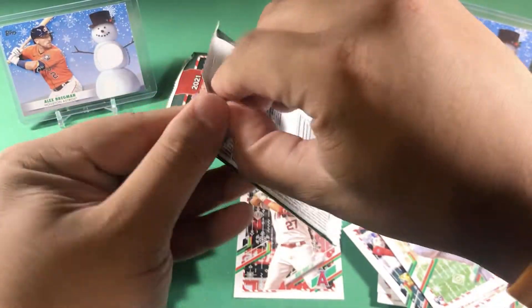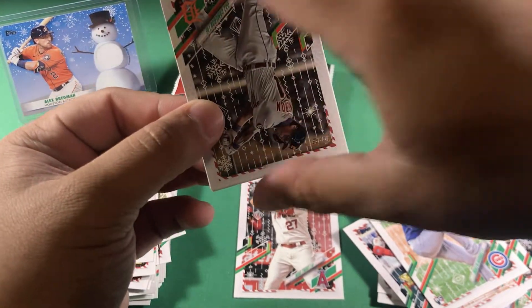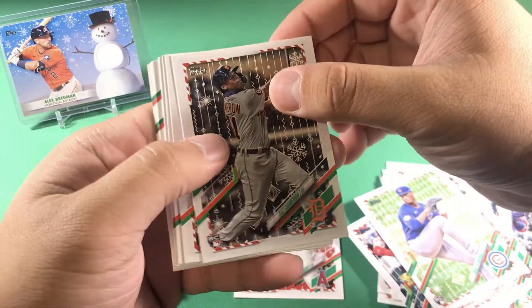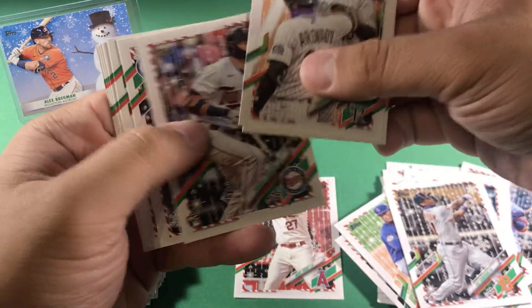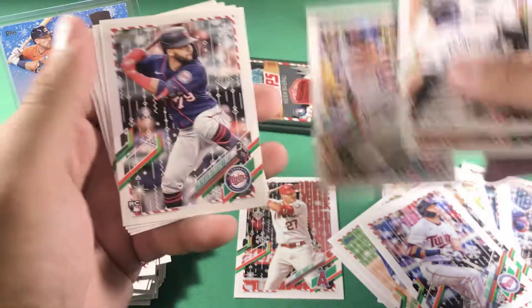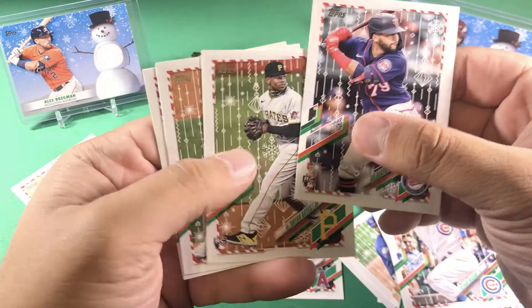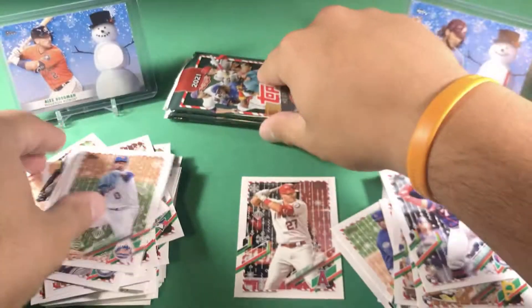I feel like I may have missed a short print already. In here you usually get one of the common short prints and then one less common short print. We have Daz Cameron — one of the more rare short prints. Chevez Loranca — this is a metallic. Patrick Wisdom, Gilberto Celestino, Ke'Bryan Hayes again — that's good, two of him in this box — and Cody Bellinger.